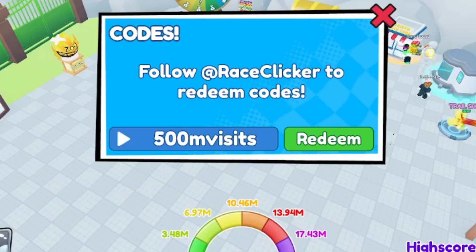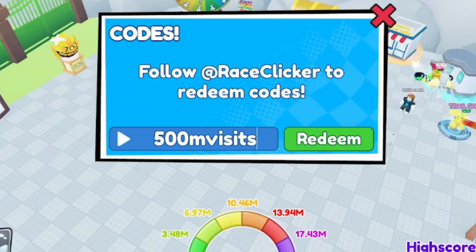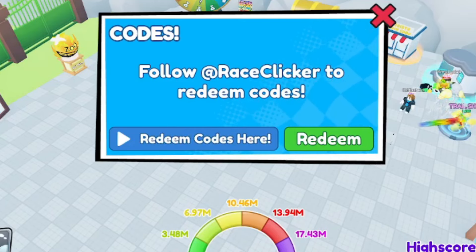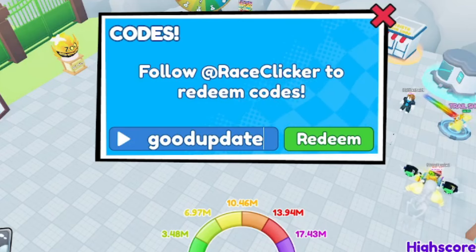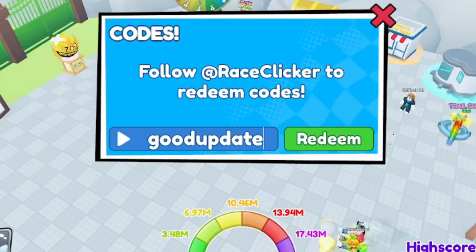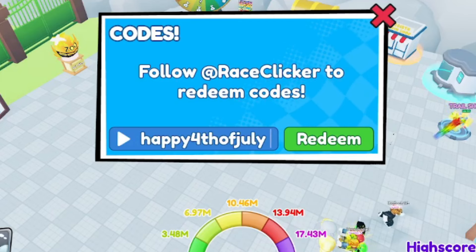Code: 500mvisit — 5-0-0-M-V-I-S-I-T — should give you a triple lock boost. Go ahead and redeem it. Next code: goodupdate — G-O-O-D-U-P-D-A-T-E — this gives you another triple win boost, so redeem that one too.